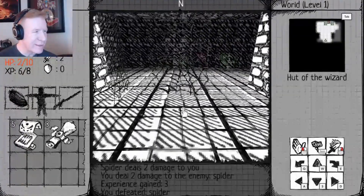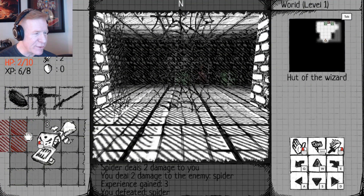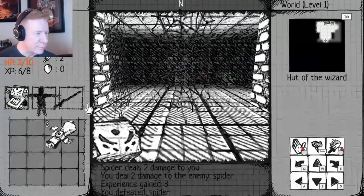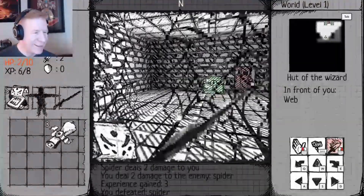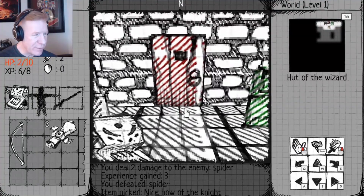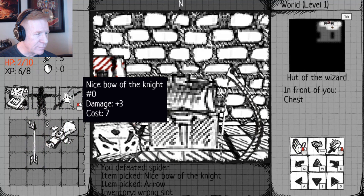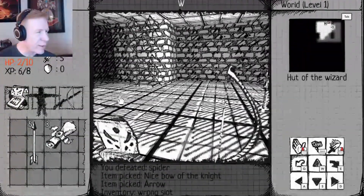Okay, I got that. Can I heal at all? I don't even know. Oh, you're supposed to equip it. Two hit points — how do I heal? Why am I holding this in my hand? There are some chests — that's good. 'Nice Bow of the Night,' thank you! And an arrow — okay, I can use the bow and arrow. Wrong slot — there we go. So I can shoot now. Wish I'd seen that earlier before I lost all my hit points.